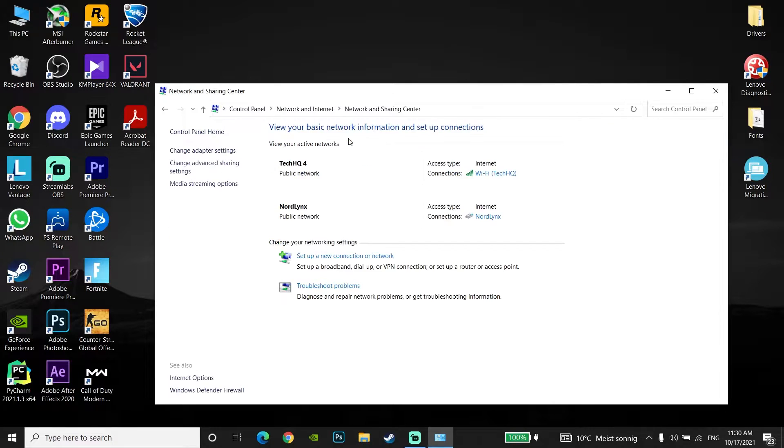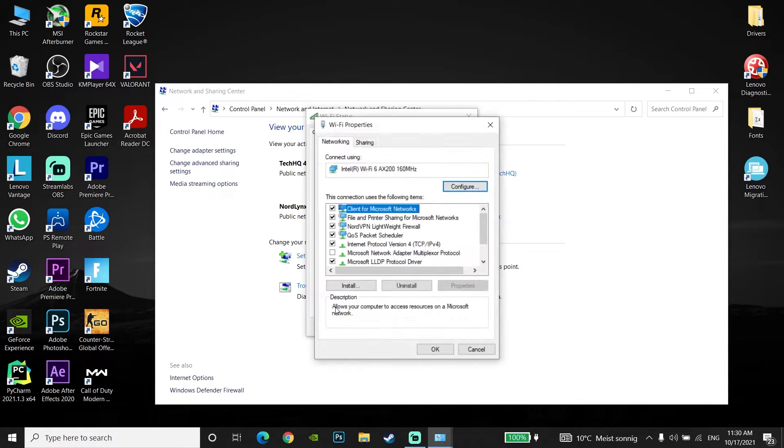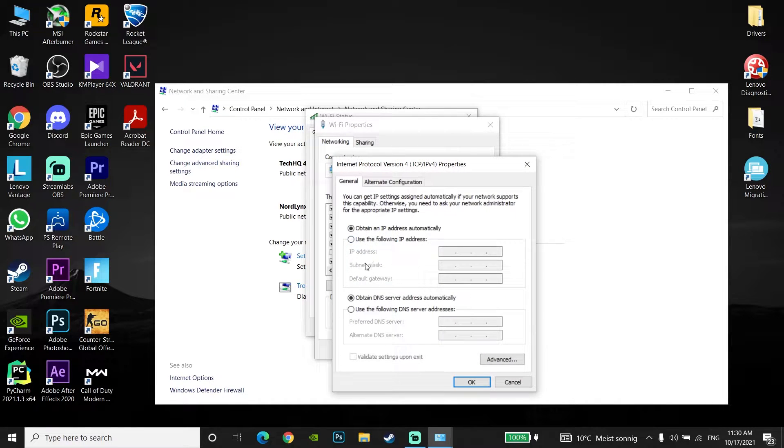And now just double-click on your internet connection, then just go down and go to Properties. And now just double-click on IPv4, or Internet Protocol Version 4, and then just go down and check this option — use the following DNS server. Just check this option.